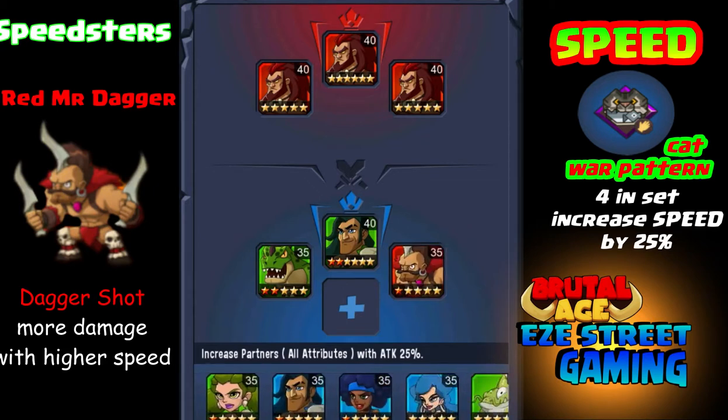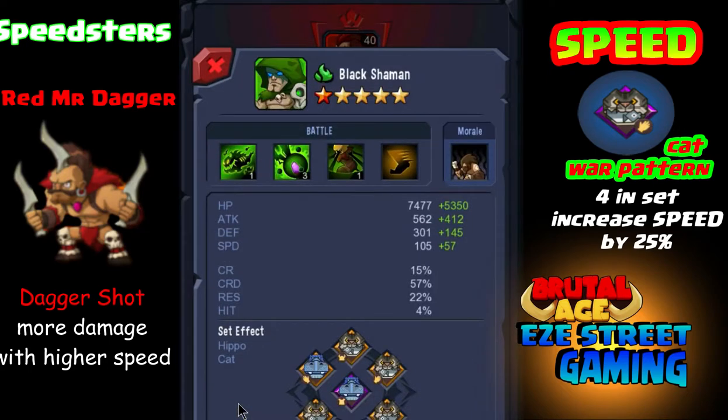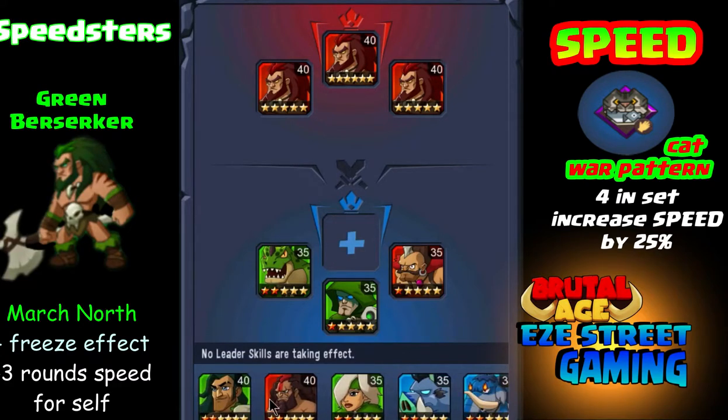Red Daggers — and I believe Blue Daggers is the same — on the Dagger Shot, he'll do more damage with a higher speed. That's what I'm talking about when you look at that particular attack: it says he'll do better with a higher speed. It doesn't tell you exactly how much better, but the higher his speed is, the more damage you can do. I'll give you a good example of that in a few minutes.